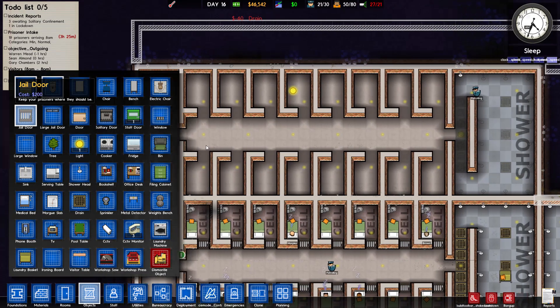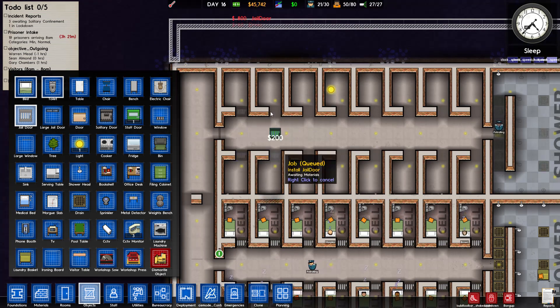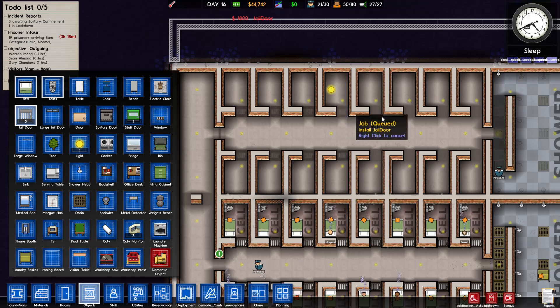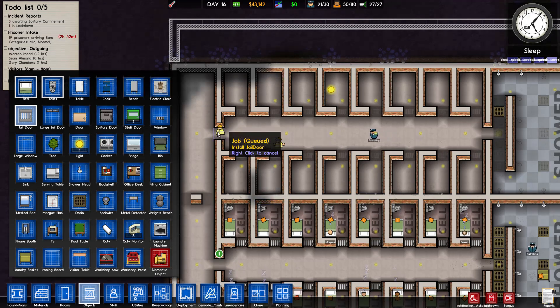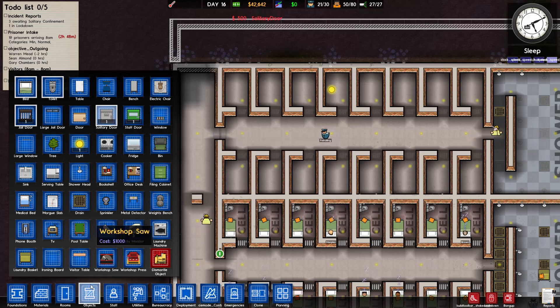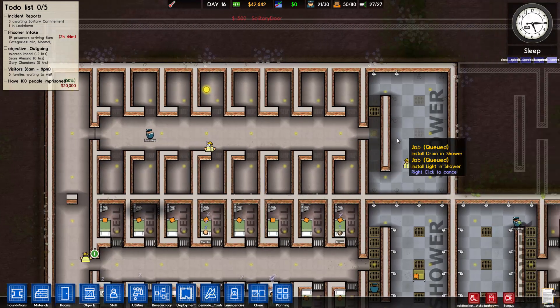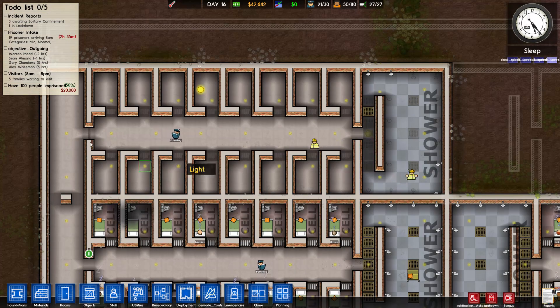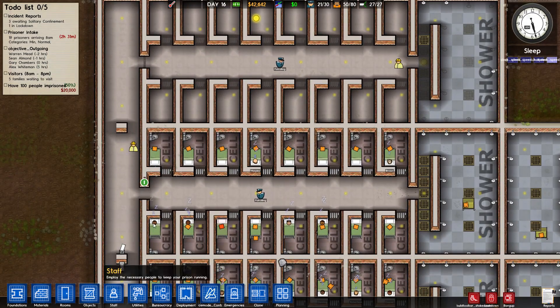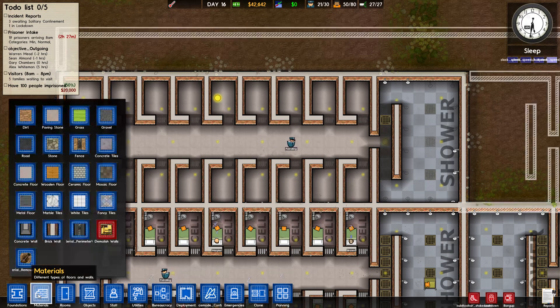Doors — we want doors. This one here. I want to check: is this solitary door more expensive? 500 versus 200. Is it harder to break? 'A heavy-set jail door to stop even the hardest of prisoners from escaping.' Can I use that as a jail door? Would that make it harder for prisoners to get out? I want to try that — it'll be locked open until I declare a lockdown, so if that door's harder to get through for the max prisoners, that'd be cool.